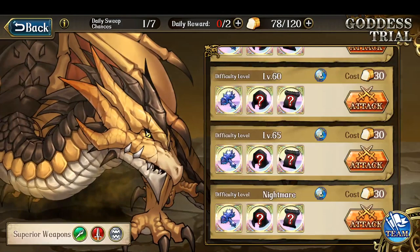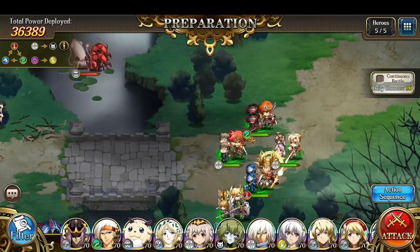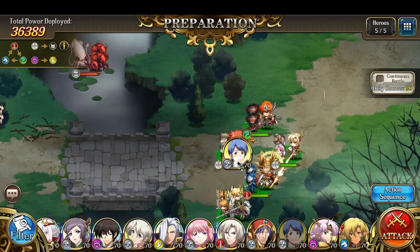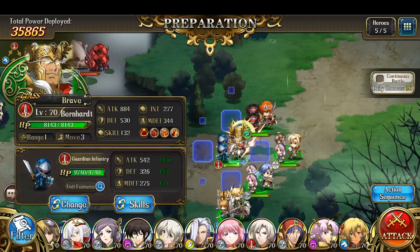I have to clear the level 65 version and let's attack it. I have to bring Elwyn and Hine to this fight. Let's just throw him down like this.